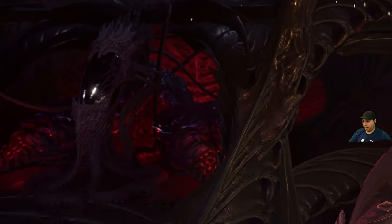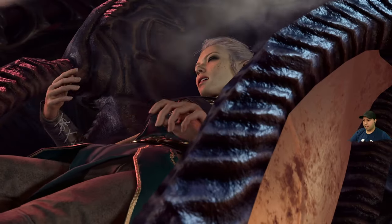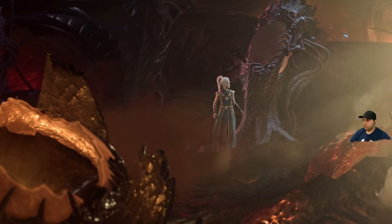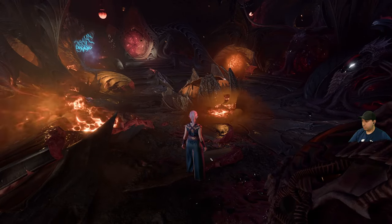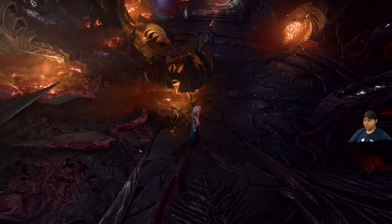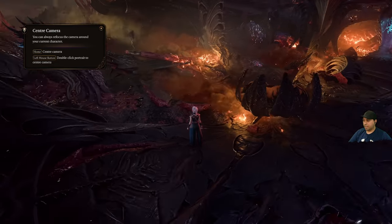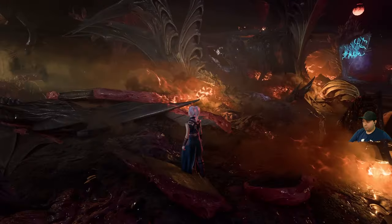Here we are at our pod — wearing a black robe, actually it's green. In this game you normally control the character by clicking around, but we've got a WASD mod where we can use those keys to move the character. Pretty sweet. Let's go up to this pool — the parasite now writhing behind your eye. Let's investigate.